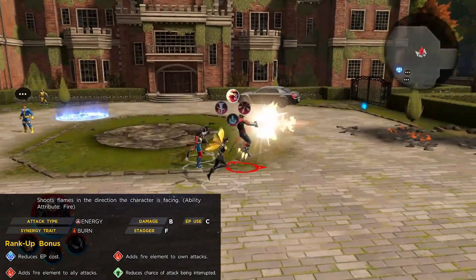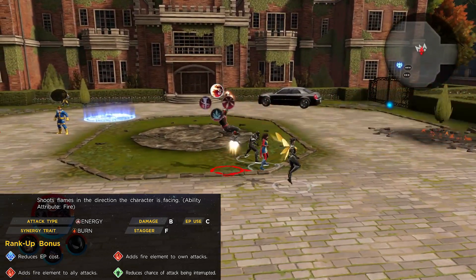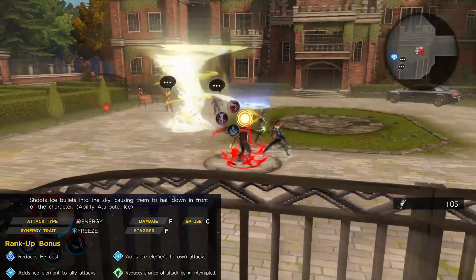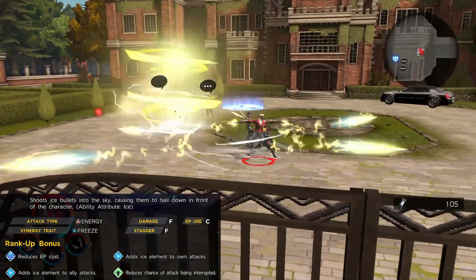His X ability on the top is called Burning It Up and shoots flames in the direction you are facing — this ability has the fire attribute. His A ability on the right, called Amped Up, shoots electrically charged shots in all directions, damaging all enemies in the radius. This ability has the shock attribute.